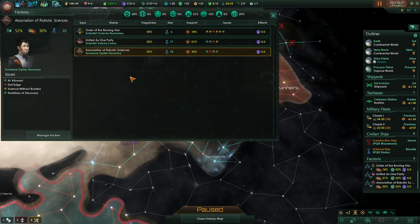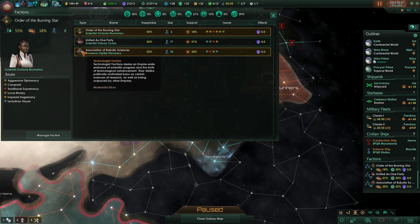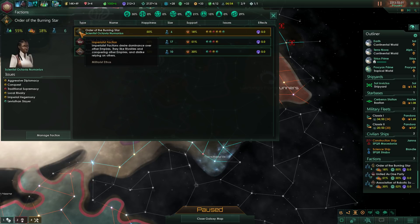Then we've got the Association of Robotic Sciences. AI is allowed — staying ahead of the curve and not letting any fellow empires be more than equivalent. We're a bit behind on that, but that's something our current ruler wants to change. Science without borders — signing research treaties — we'll try and do that. Lastly we've got the Order of the Burning Star — they're militaristic, a totalitarian faction desiring stricter militarized societies. Then the Technologist faction desires an empire-wide embrace of scientific progress, disliking politically motivated research bans or being outpaced by other empires. The imperialist faction desires dominance over other empires, liking rivalries and conquest.